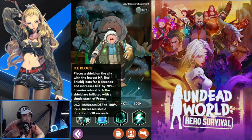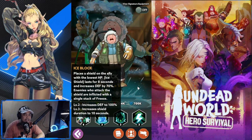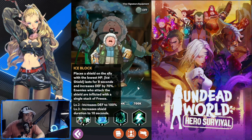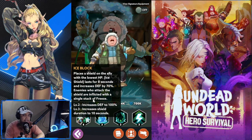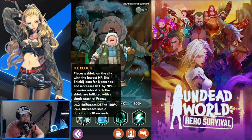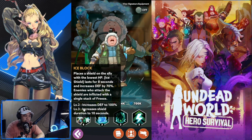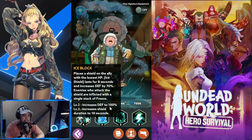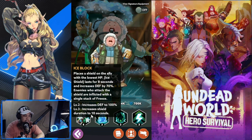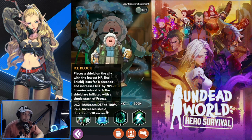Ice Block is a good support for the lowest HP ally. At the start of the game he can most likely identify your lowest HP ally. Enemies who attack the shield are inflicted with a single Freeze stack, which adds to the overall Freeze stack count. Level two increases defense to 100% and level three increases shield duration to 10 seconds — a good support skill.